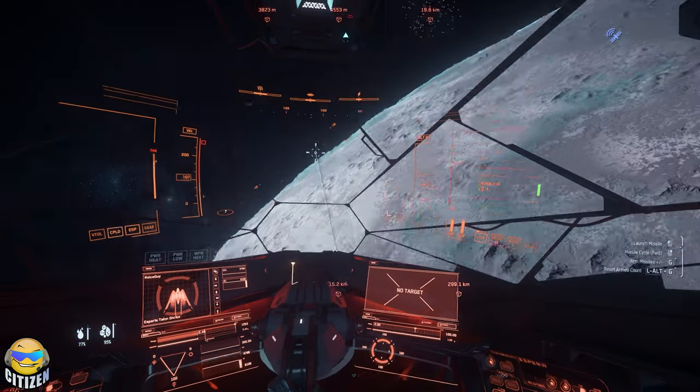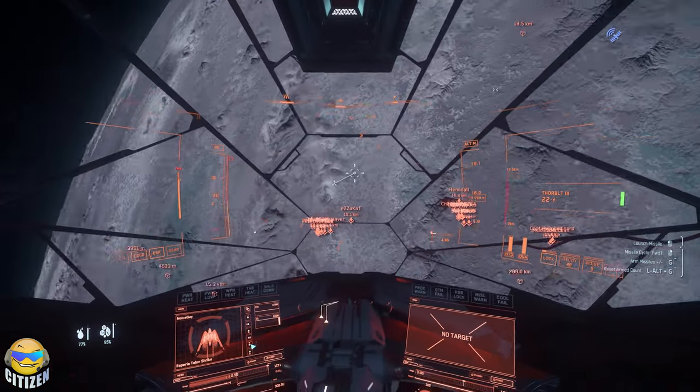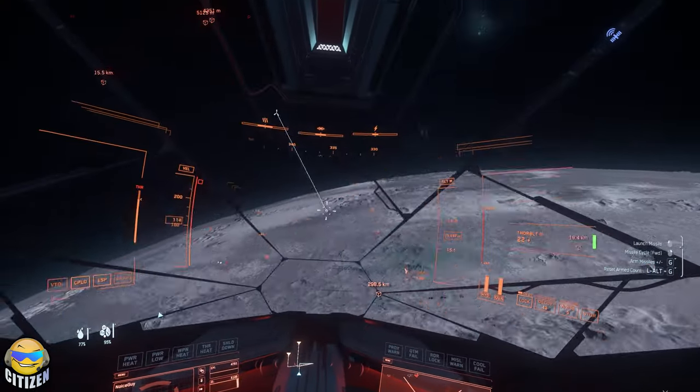If you're going to play, I suggest that you take out the 400i, and if you have a friend, take out the Scorpius but put them in the turret. Whichever one of you wants to fly and whichever wants to shoot, it is going to need two people to actually use the full force of that ship.